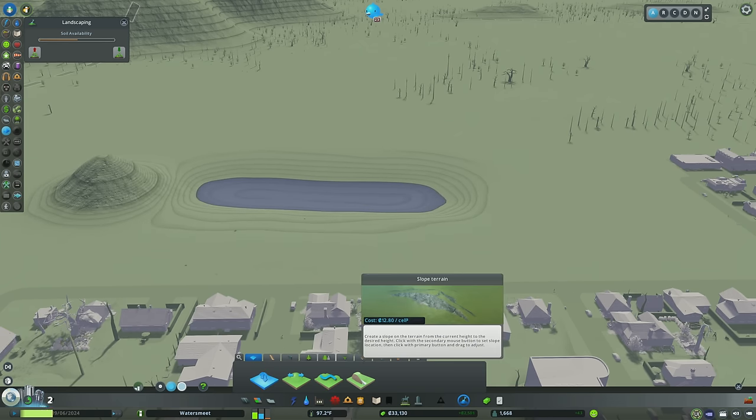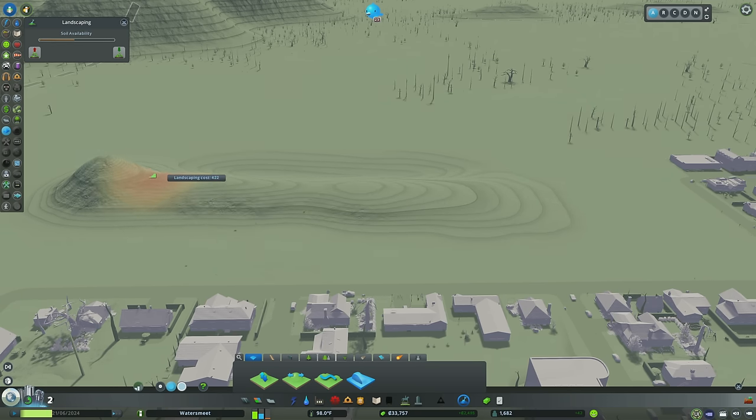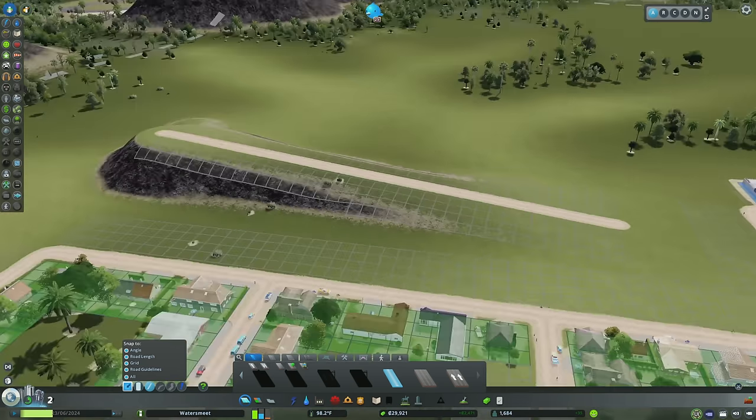Finally, the Slope Terrain tool — I think this is the most useful and most underappreciated of all of them. With this tool, you right-click a height you want to reach, find a location where you want to start the incline, and use your left button to slope up to that height. This is invaluable if you want to create a nice slope for a roadway to go up or down. Look at that — absolutely beautiful. Except that this shouldn't exist.